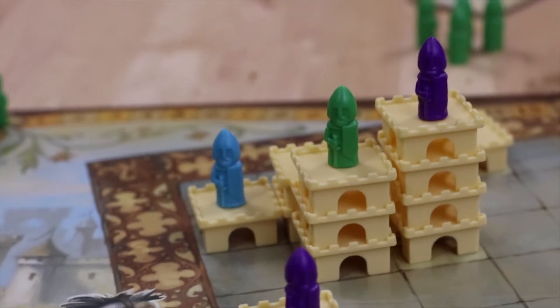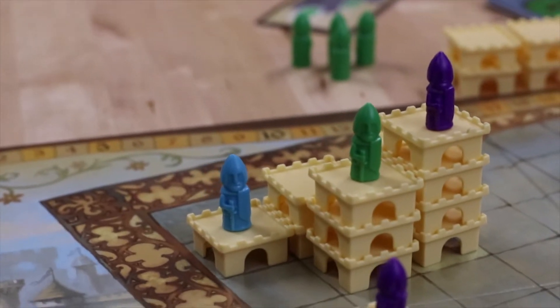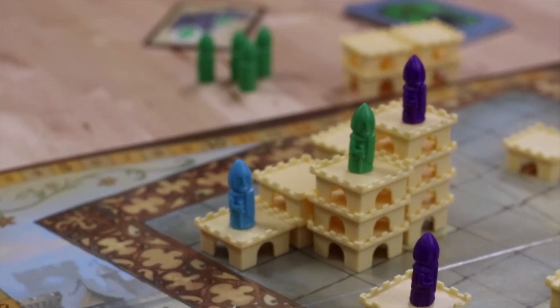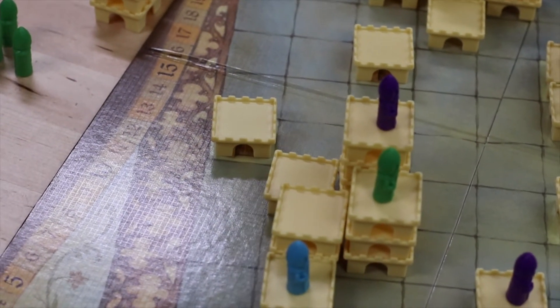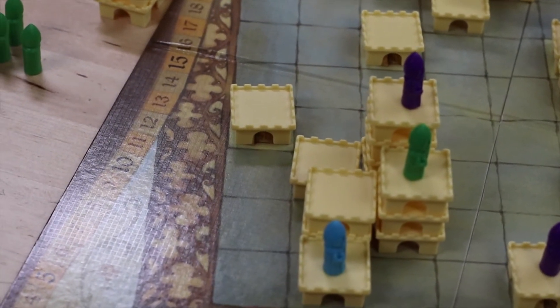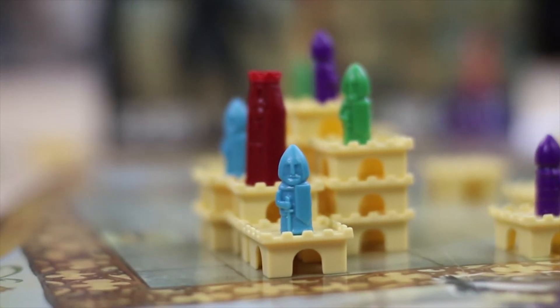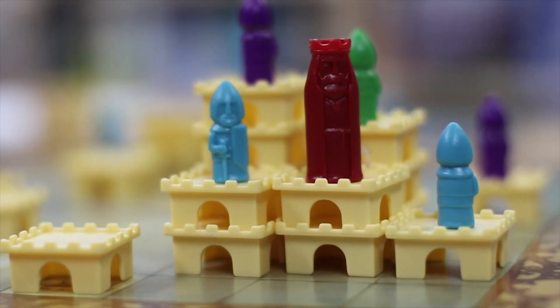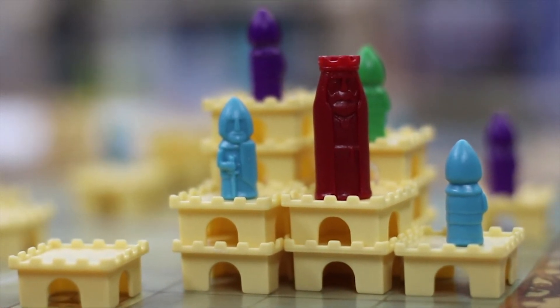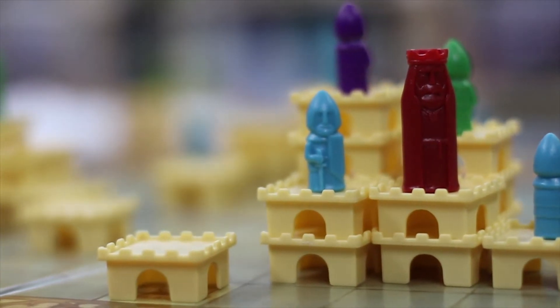At the end of the round, each of your knights that are highest on a castle scores by multiplying the height of where they stand by the footprint of the castle. So if you are 4 high on a castle spread over 5 squares, you'll score 20 points for that castle. Each player can score on a castle, but the person highest will have the most points. You can also get bonus points for having a knight at the king's castle on the same level as him, which will change with each round.